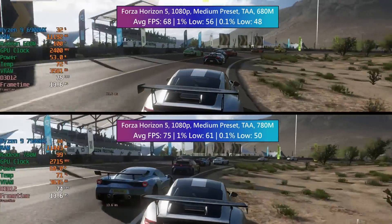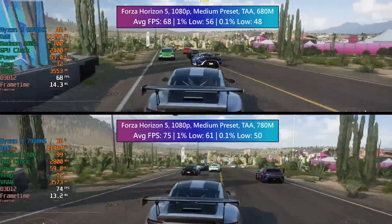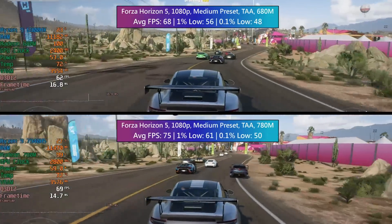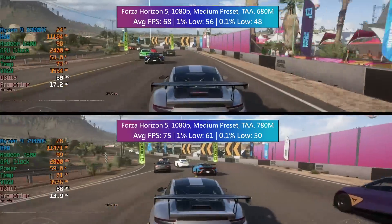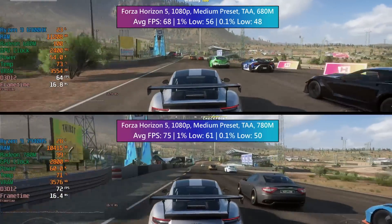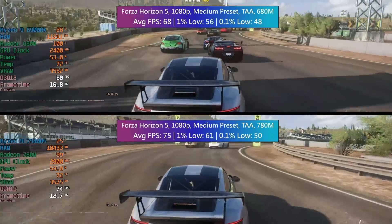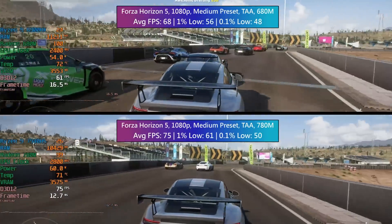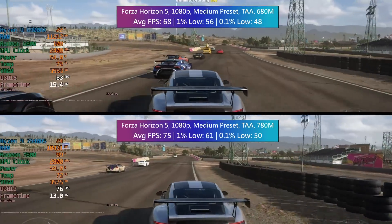It's worth mentioning that with the 780M graphics and the Ryzen 9 7940HS, I had to get the drivers from the Minisforum site. I couldn't find them on the AMD site at the time of this video, so there is definitely room for improvement and I expect the 780M to pull ahead a little bit more as we move into the future. That's not a guarantee, but I'd expect to see a few improvements.